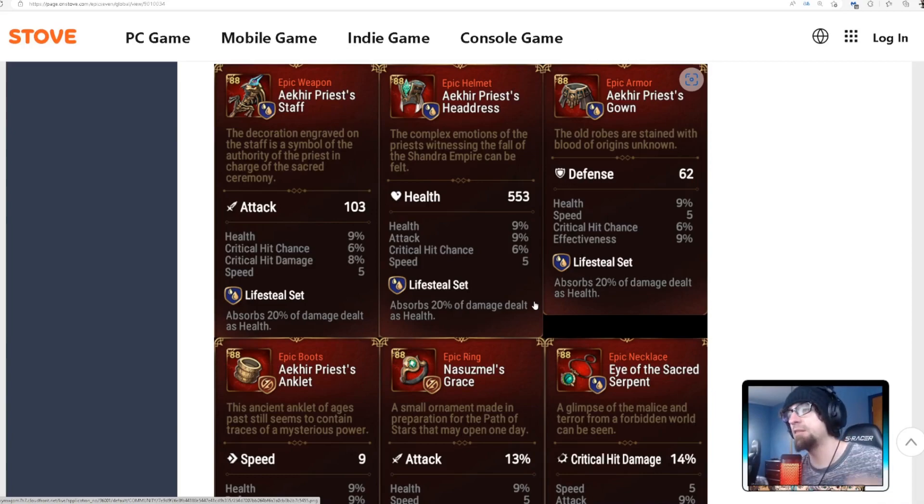What you could do with the helmet is: if it doesn't roll into attack much — say it rolls crit chance, speed, and some health with minimal attack — you could use your modification gem to swap that attack for critical damage, making it usable. Essentially, if a stat doesn't get more than one roll, you can switch it to critical damage. But if the stats roll all over the place, this piece just becomes a filler piece you can use on random units.